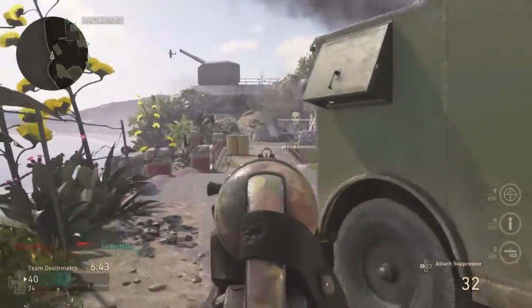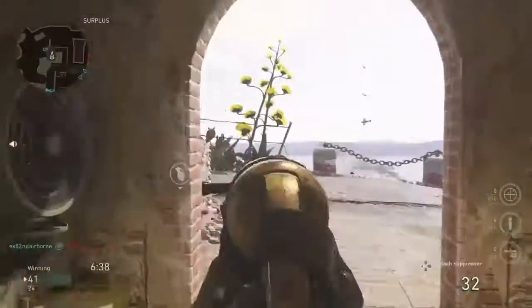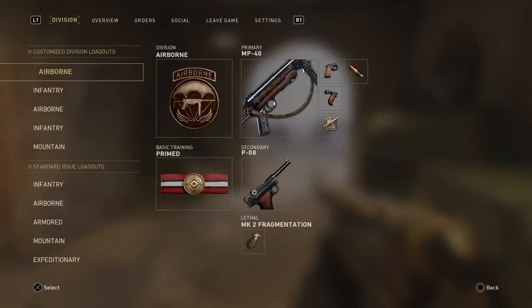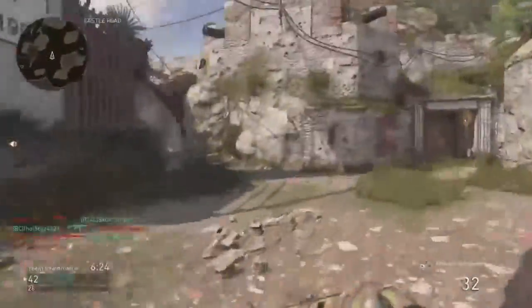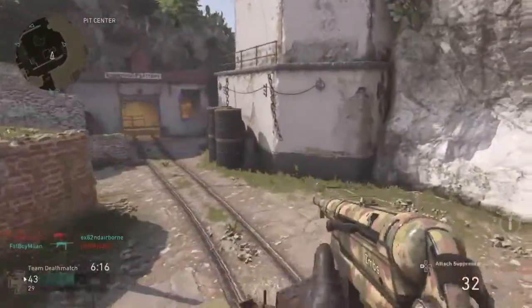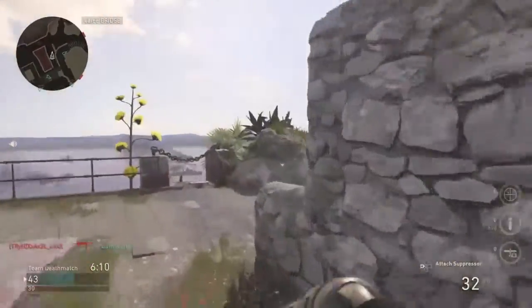This is going to be my first favorite class setup and it is the MP40. I'll just show you the class on screen if I remember to edit that in. It's the MP40 with Quickdraw, FMJ, and a Grip. Just got the first camo on it and it's prestiged once, about to be prestiged twice. I like this gun because it's super good at medium range and close range — it's more of a medium range gun, but you can use it close because it has a fast fire rate and good damage.